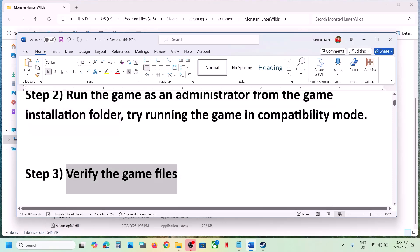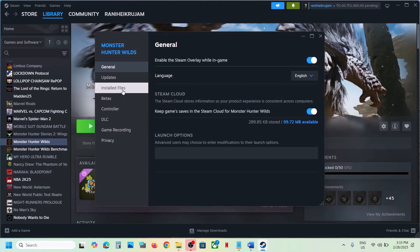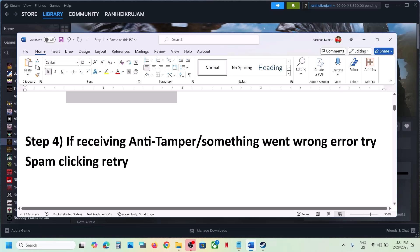The next step is to verify the game files — do not ignore this, as it has worked for many players. Make a right-click on the game, select 'Properties', go to the 'Installed Files' tab, and then click on 'Verify Integrity of Game Files'. Once the verification is 100% complete, launch the game and check.